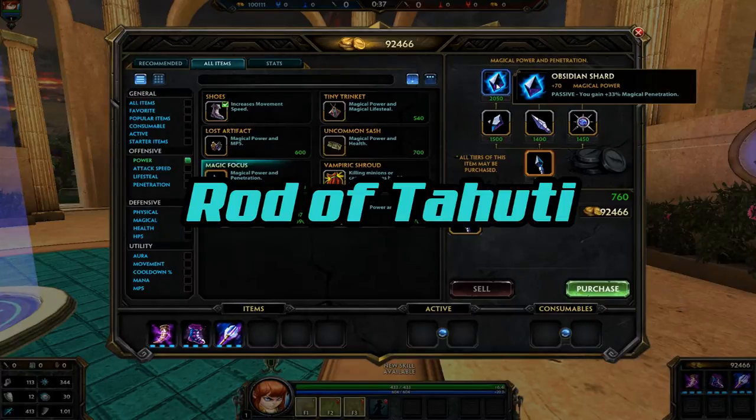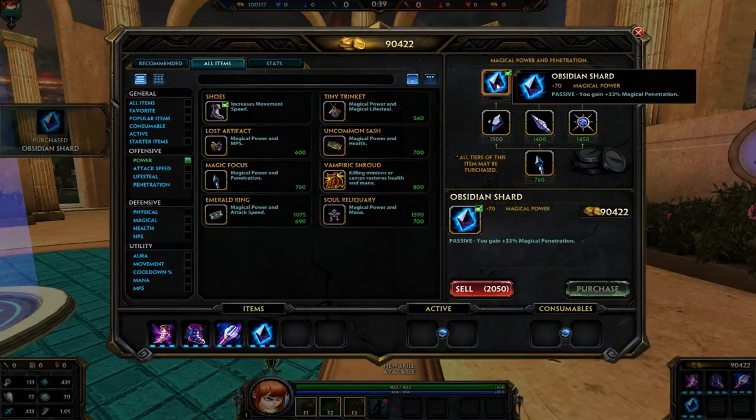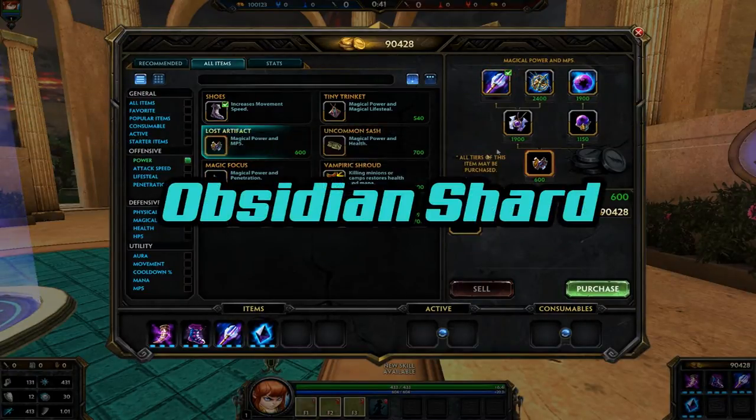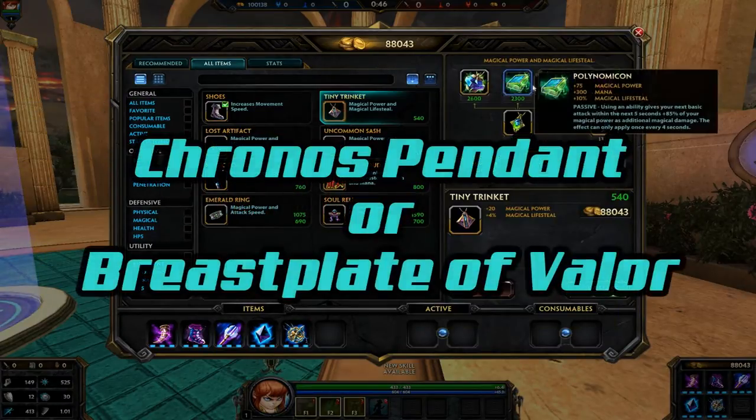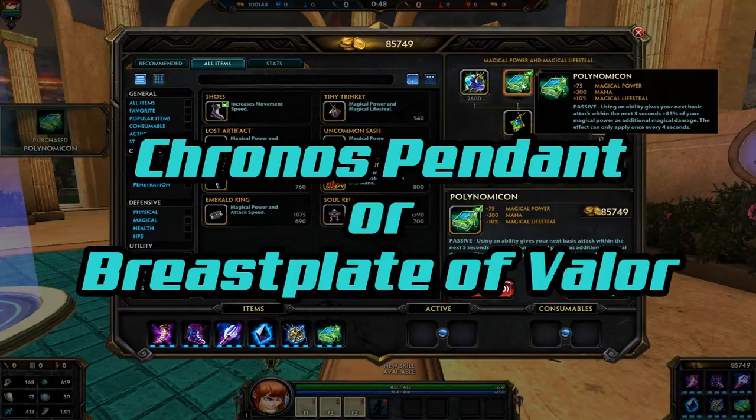You're also going to want a little bit more pen because you're going to start doing a lot of damage and people are going to want to build protection against you, so go ahead and get Obsidian Shard. You're also going to want some cooldown reduction, so get Kronos Pendant. And finally, you want to end it off with Polynomicon.